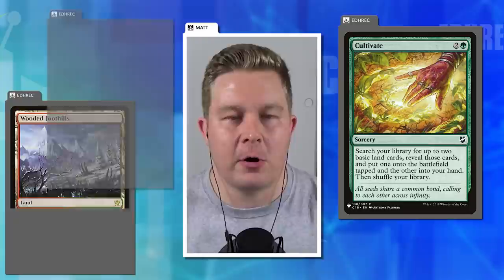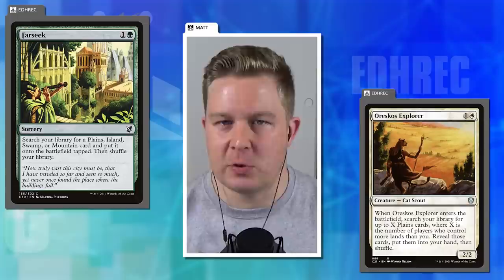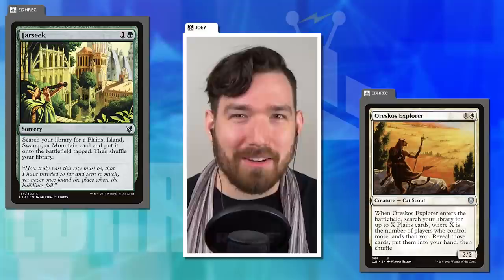If you're playing green, chances are you're probably not playing enough basics because land searching is a majority of what green does. There are cards like Farseek, or if you're playing white, Oreskos Explorer, that grab lands out of your deck. More often than not, any sort of ramp spell is grabbing basic lands specifically unless it's something extremely powerful. It is a little funny, Dana, that your response to having a high number of non-basic utility lands is: it's okay, I'm running a lot of other non-basic lands too.